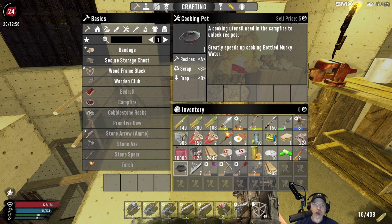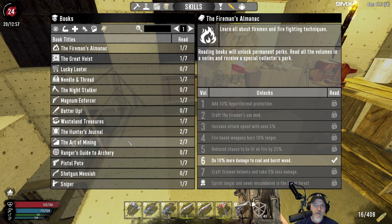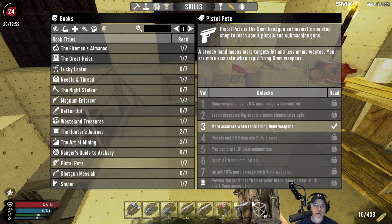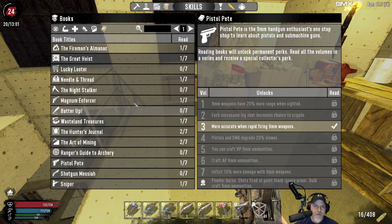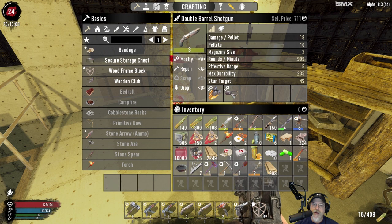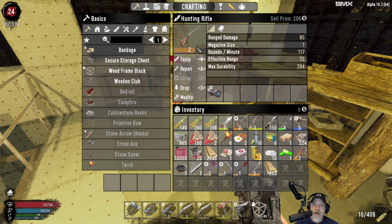A couple other things real quick. I found a couple of books off-camera — one of them was Pistol Pete, which gives us 9mm weapons. We also read a schematic that will allow us to make a shotgun turret, which we might do sometime later. I also made a couple of duckbill mods for both of the shotguns, and we made an 8x scope and put it on our hunting rifle, and now we have ourselves a sniper rifle. We don't have a ton of ammo, but we have an adequate amount for this road trip.